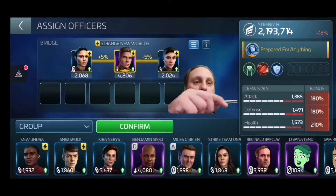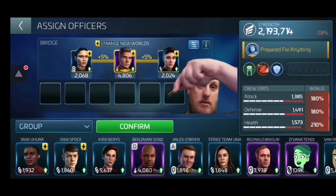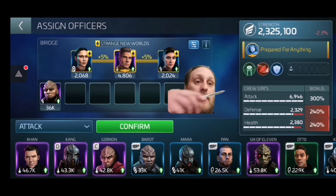Now as you can see, attack and defense are both actually my lowest here. I would highly recommend you go with your lowest stat first. So we're going to click on attack — start with attack first. And look at that: my attack is straight to 300%.